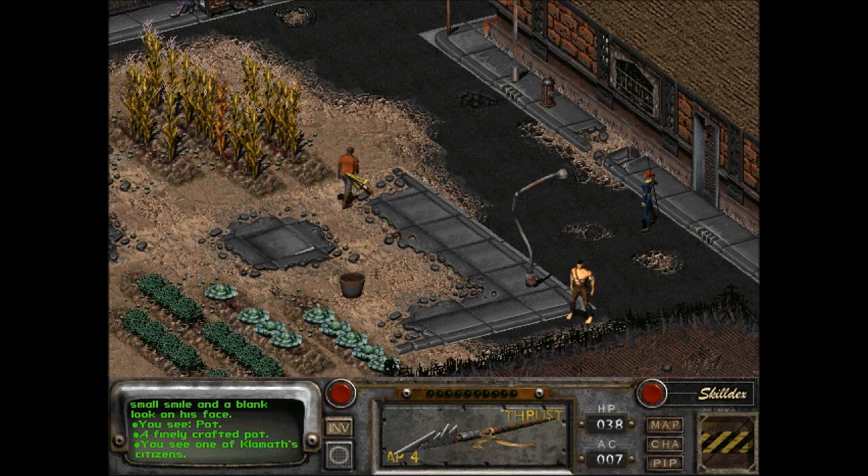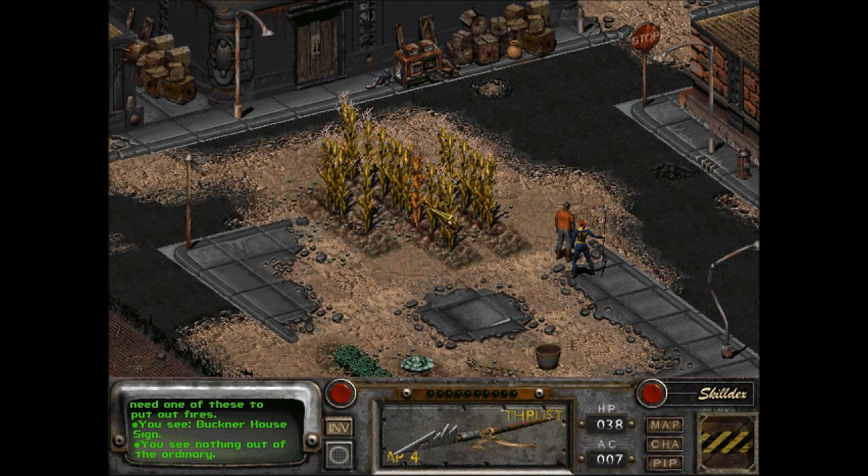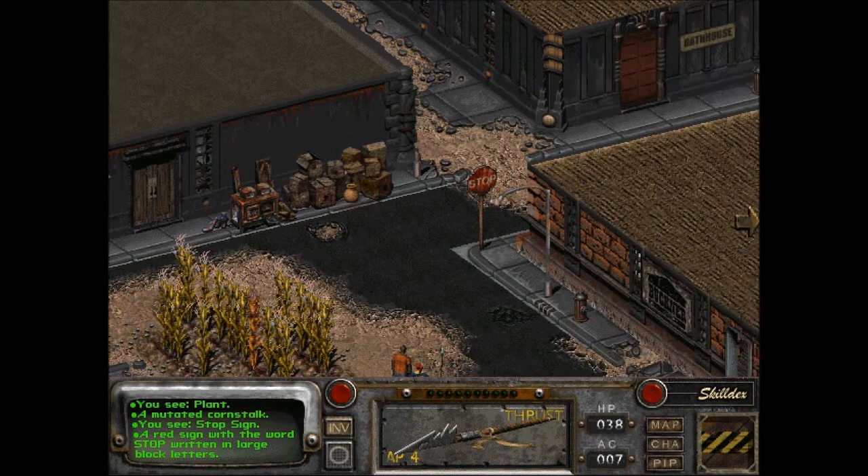I do want to look around the rest of this place. One of Klamath's citizens says: 'We don't need you stirring up trouble.' Who said I was going to do that? Buckner House sign. Sick cornstalks. A red sign with the word STOP written in large black letters — that's a lie, it's white letters.